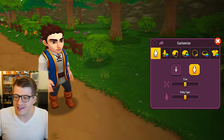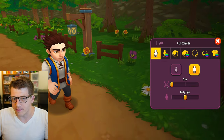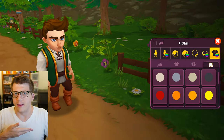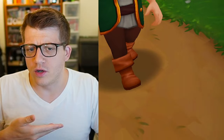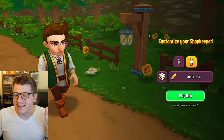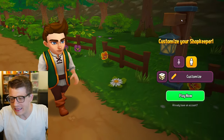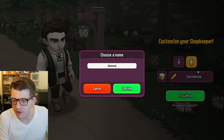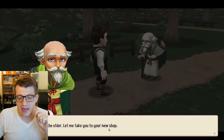First thing we gotta do is create our character - this looks like my height, I can be real tall. I'm gonna be a giga chad! It looks just like me - or does it look like Link from Legend of Zelda? Right off the bat the art style is chef's kiss. This game is speaking my language. Enter a name - Omniarch.